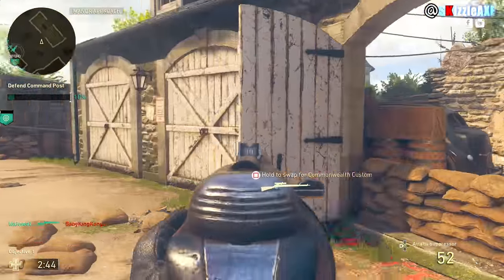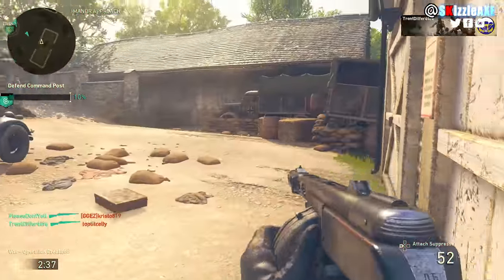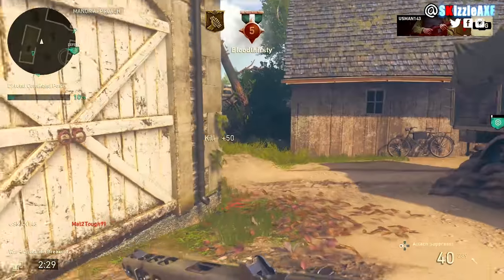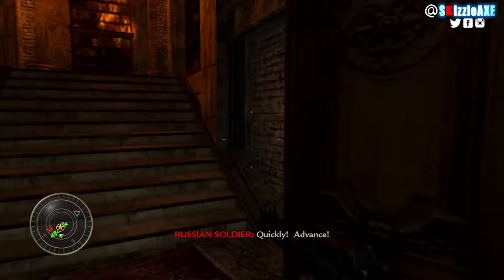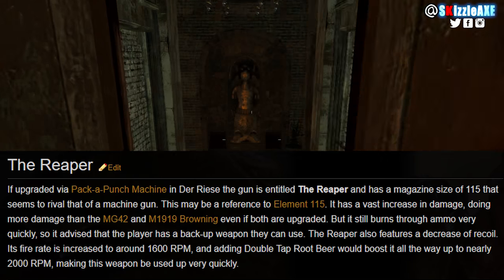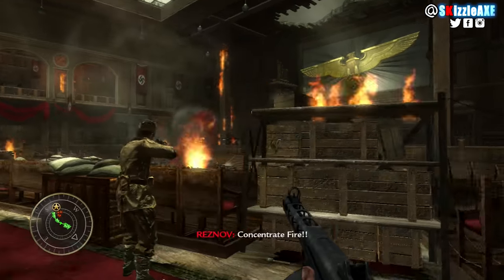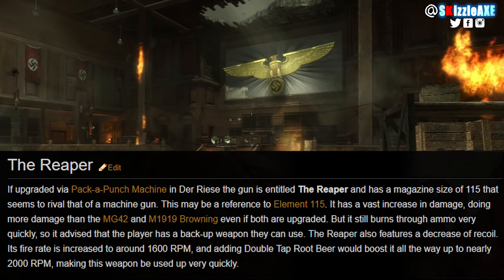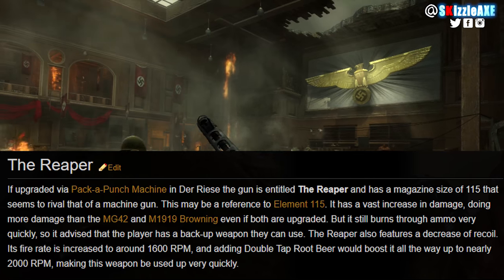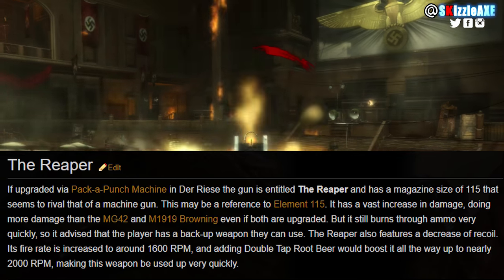The PPSH is a classic. I feel like in the new Call of Duty everyone expected it to be there because of the time period and setting, and I'm so glad they brought it back. Now I'll compare the model, the sound, and everything, starting from Call of Duty World at War. When upgraded via the Pack-a-Punch machine, the gun is entitled the Reaper and has a magazine size of 115 — rivaling a machine gun. It has a vast increase in damage, doing more damage than the MG42 and M1919 Browning even if both are upgraded, but it still burns through ammo very quickly, so it advises having a backup weapon.